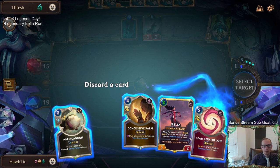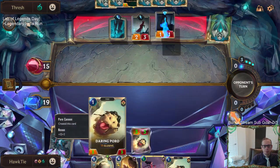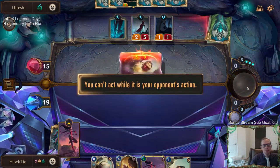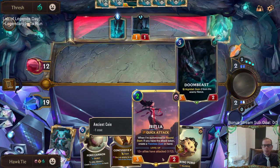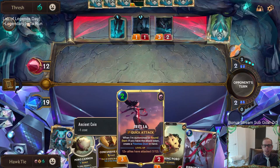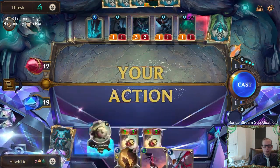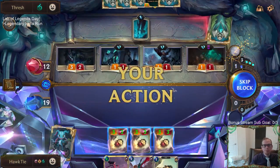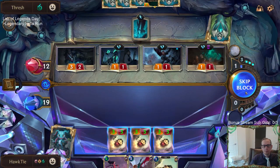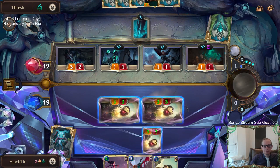Am I discarding Concussive Palm or Lead and Follow? Three-three Elusives are going to kill people pretty fast. The big thing about Aurelia costing two now is that on round three I can spend my two mana, play Aurelia, and still play the Flawless Duet — both. We have a one-three, this is perfectly fine.